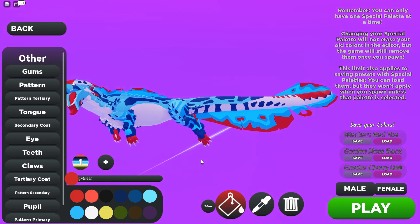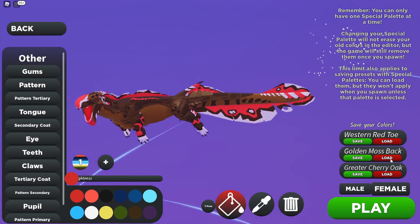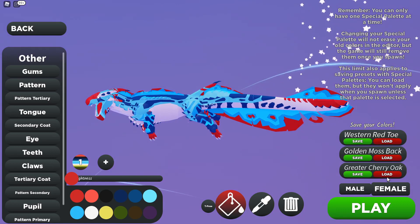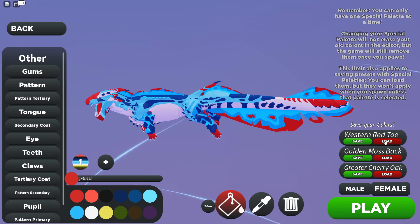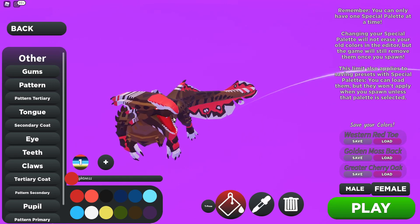Looking at the male versus female, it depends on the skin. The Greater Cherry Oak and the Western Red Toe - the Western Red Toe does stand out a mile. I think I prefer the female version for this skin. I feel we've taken too much off with the male. Let's jump in and see what this creature can do!